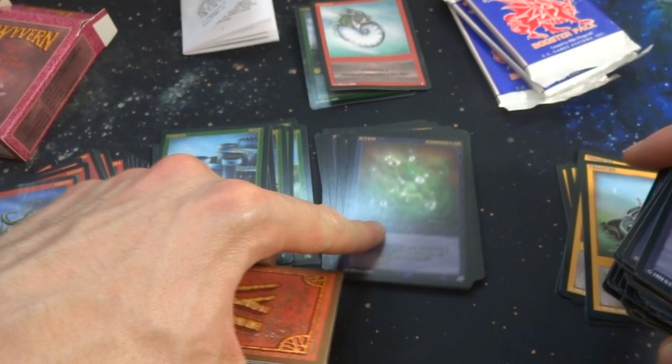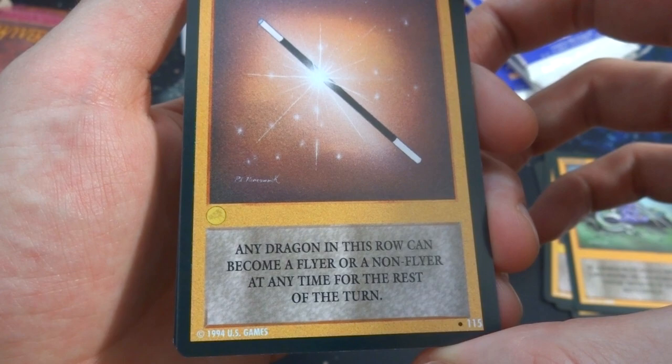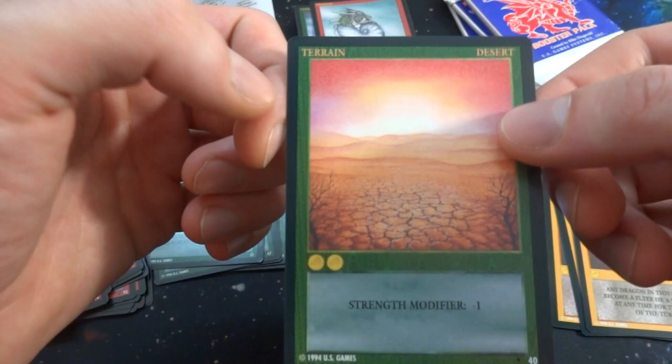Got a Magic Wand — classic magic wands like from a magic kit; one gold — any dragon in a row can become a flyer or non-flyer at any time for the rest of the turn. Got the Golden Apple — the dragon you play Golden Apple on survives this battle even if it loses. Got Desert terrain — negative one strength modifier, two gold, cracked sand right there. So only a couple repeats overall; these two cards were literally stuck and glued together — not sure what happened with that.